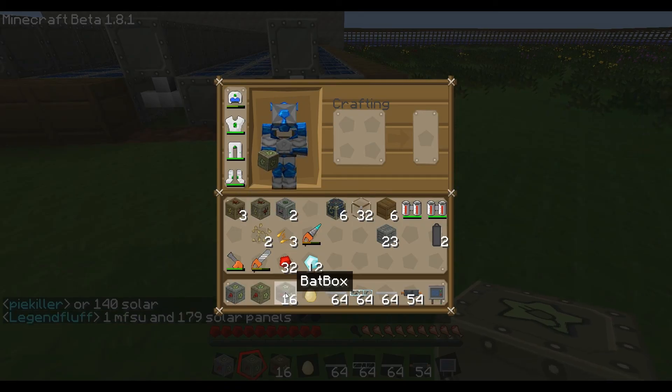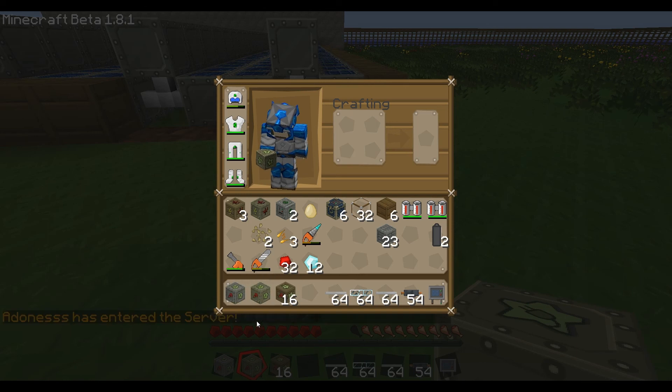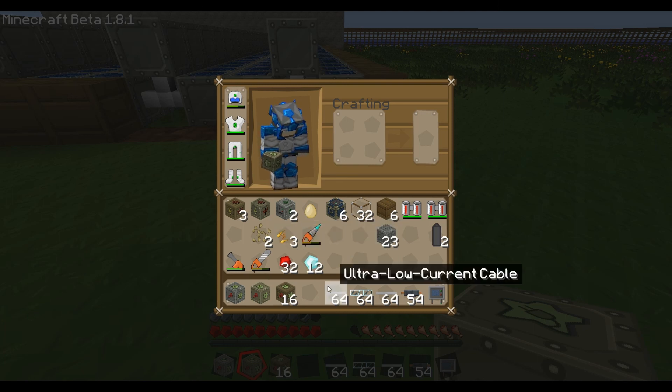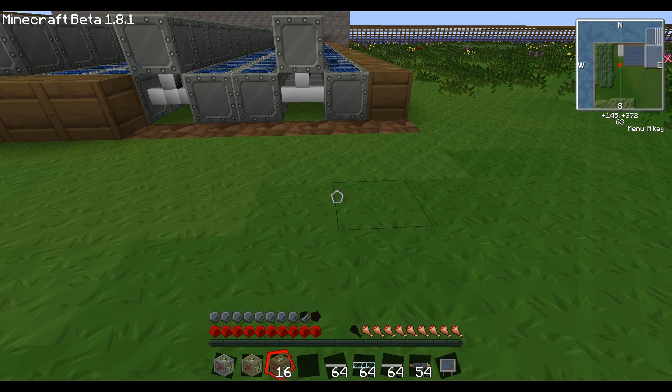We're going to start with a bat box. If you've got the latest client, which is version 8 on Godcraft, it has a brown box now. The MFE is a shade of brown, and the MFSU is kind of silvery, like a metal look. This was a request by me to make it easier for players to distinguish the difference, because before they all looked like three MFSUs. So let me throw that on the bat box and we'll start there.